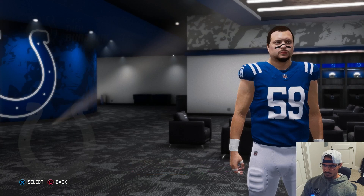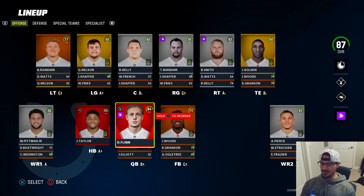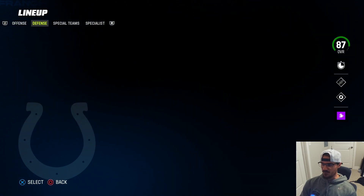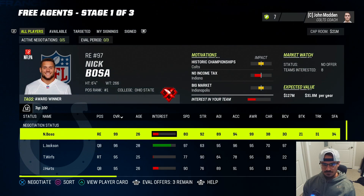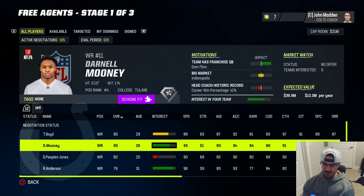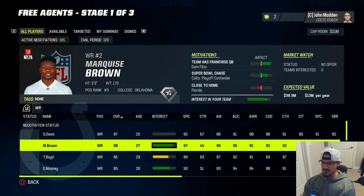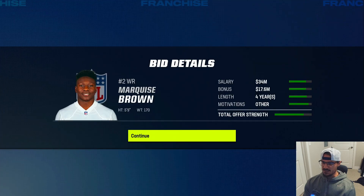Moving Burbank over to right guard since Elijah Wilkinson is leaving in free agency. Offensive line I think we're going to be fine. We need a third receiver. In free agency, Juju Smith-Schuster wants 20 million a season with superstar development at 26 years old. Hollywood Brown has no offers and is interested in us - I'll give him a four-year deal on a neutral contract for about 12 million. I think he'll sign that.